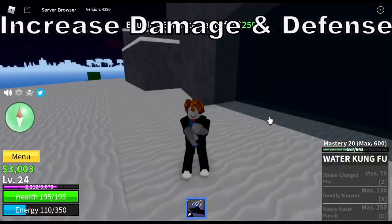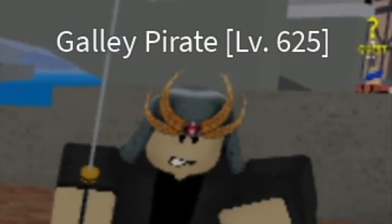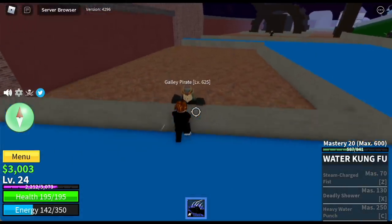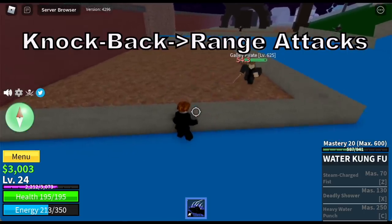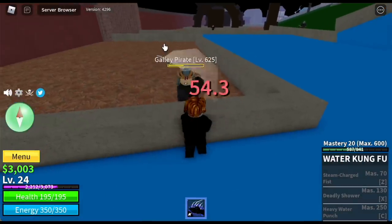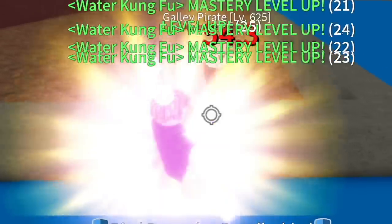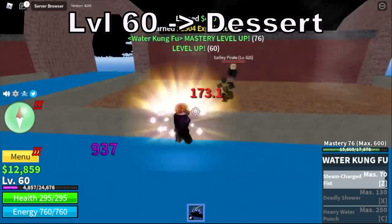Buso increases your damage as well as your defense. Next up, head to Fountain City. We are going to start with the Gully Pirates. You are going to lure 1 here. Warning: avoid punching really fast, because if you punch really fast you will activate range attacks if you knock them back. Slower clicks is the key. With that, you will gain lots of masteries and levels. The goal here is level 70.